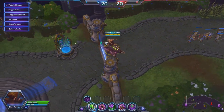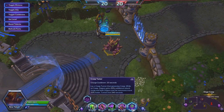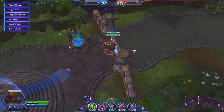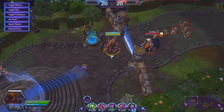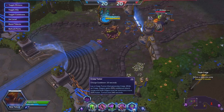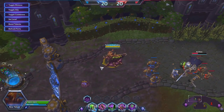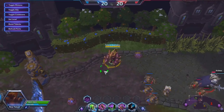Her trait ability, one of her most important, is called Creep Tumor. You drop down a tumor and creep appears on the ground, growing bigger over time. The more tumors you place, the bigger the creep gets. Other heroes can destroy them — they have hit points — and they also have a 240-second timer, eventually expiring on their own.